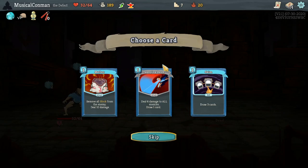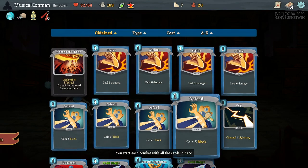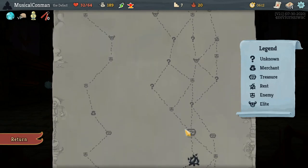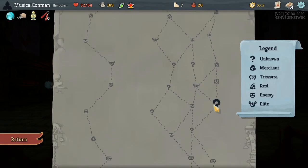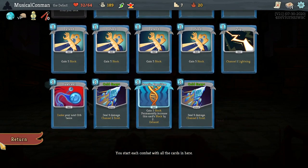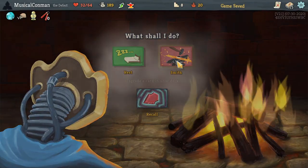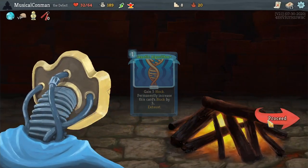Nunchaku, Blessing of the Forge, and Melter is a bigger attack. Sweeping Beam is AoE that we currently don't have. It's definitely not Skim, and it probably should be something. I think I'm doing another Elite later in the act, and with 32 health we don't super need to heal right away. So we're gonna upgrade at this Campfire. Do we want an upgraded Melter to just hit really hard, or an upgraded Sweeping Beam to do a little extra AoE damage? And you can see what I've chosen.